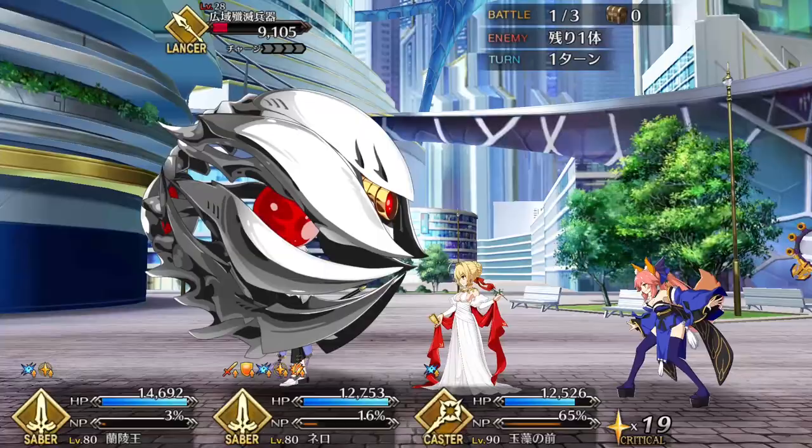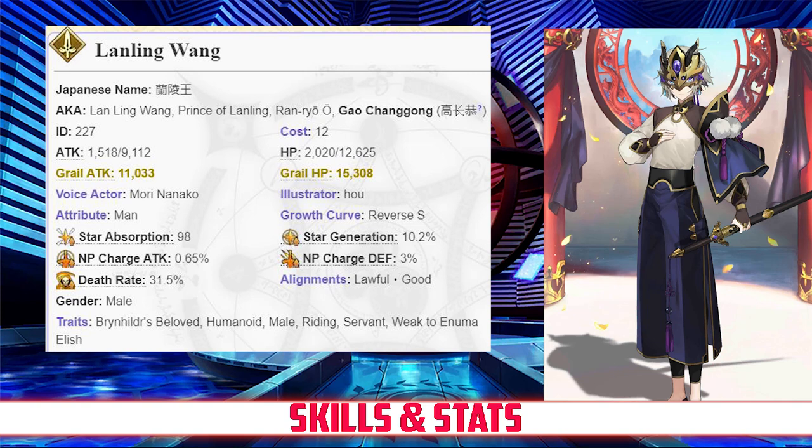Lanling has a max HP of 12,625 and a max attack of 9,112. For a 4-star Saber, Lanling has a very high HP stat; however, his attack is well below average. Compared to the other 4-star servants overall, Lanling suffers from just an average attack stat, but his HP remains among the highest in his rarity.